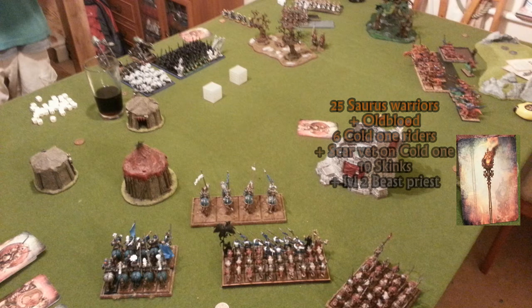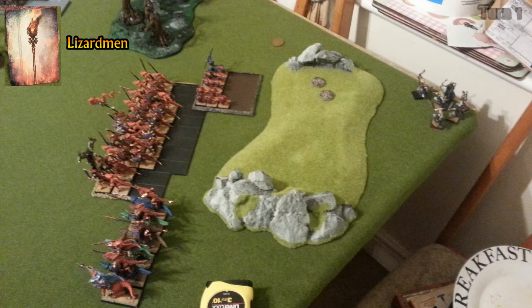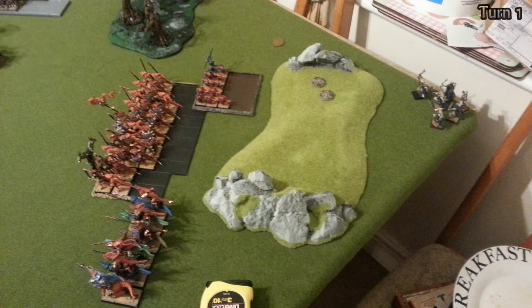On my list, I decided to bring my Lizardmen. I took 25 Saurus Warriors with an Old Blood, six Cold One Riders with a Scarvet on a Cold One, ten Skinks and a level 2 Skink Priest of Beast. Turn 1: we draw the staff to see who goes first, and I am the staff, so I go first.